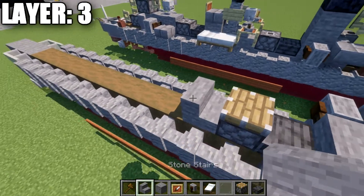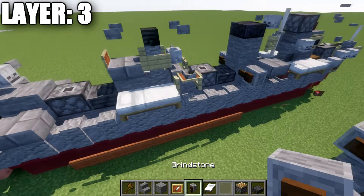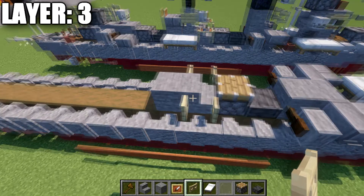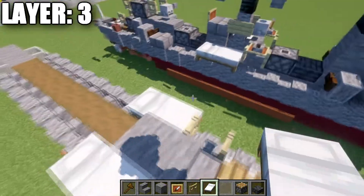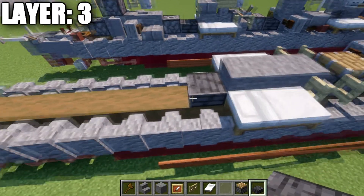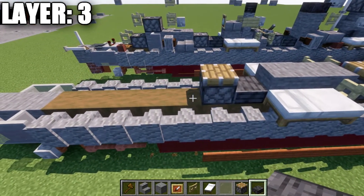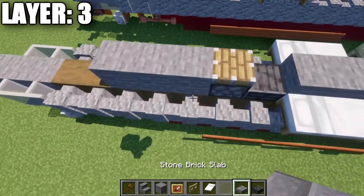We place down a stone stair and then a stone full block. Then we place down a birchwood fence gate to both sides of the stone stair. We grab a white bed and place it on both sides, place down a stone block, a polished deepslate slab, and a piston — or the alternative if you placed one previously. Then we place down a row of three stone blocks.